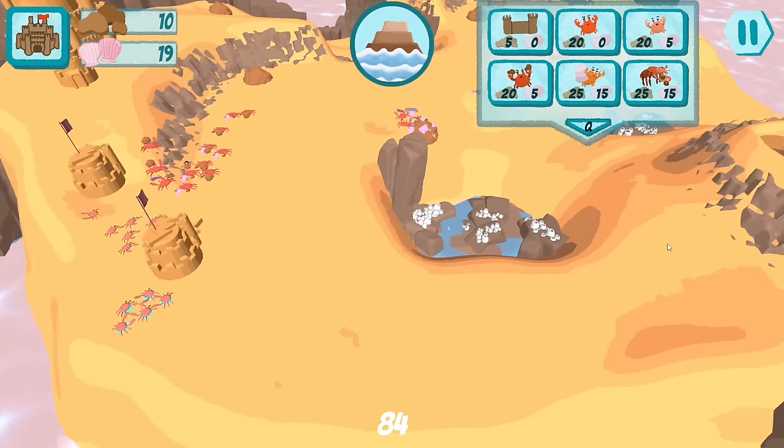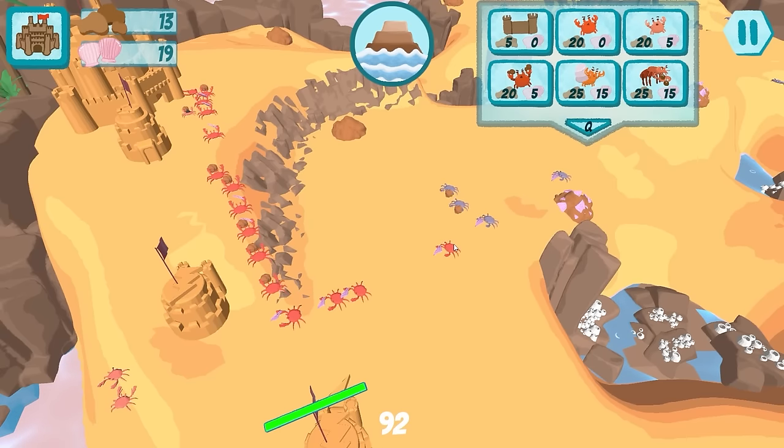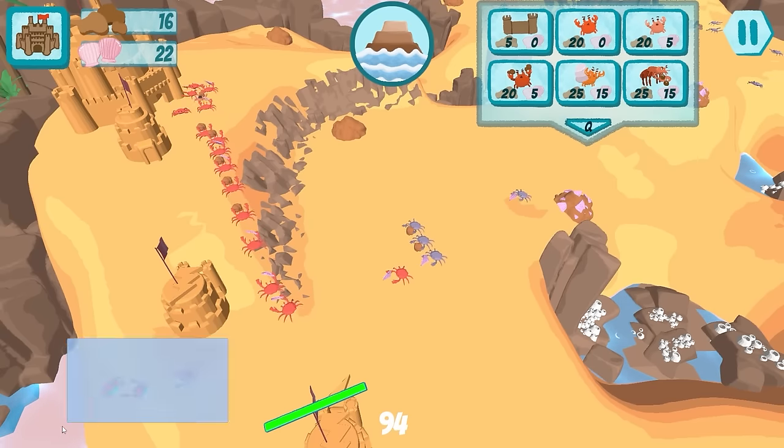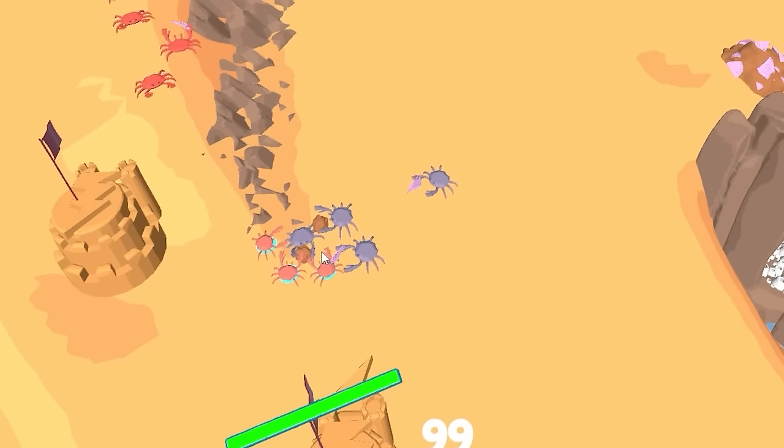We have a lot of crabs just sort of sitting around right now, so we're going to toss them in the crab hole. I don't know what we've done to annoy the enemy so bad, but they're quickly coming over here to either fight us or give us their shells. They might be trying to stop us from getting our resources.